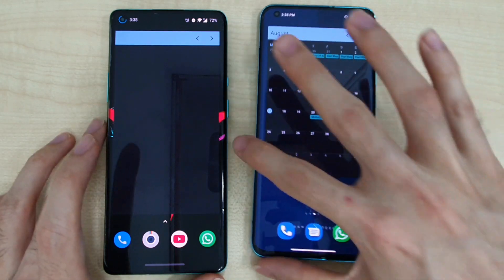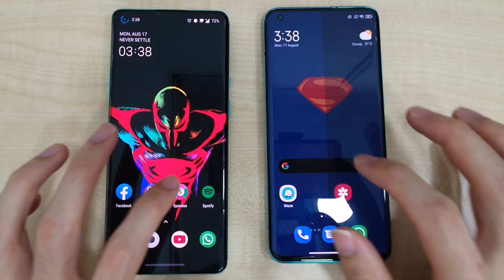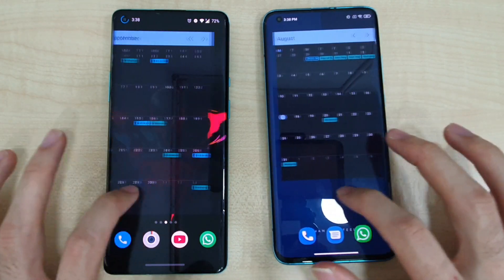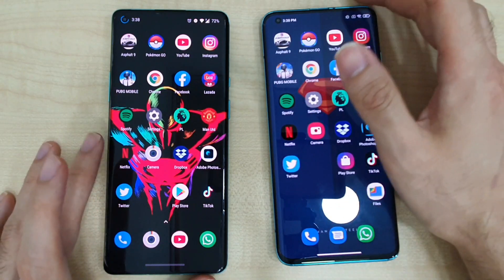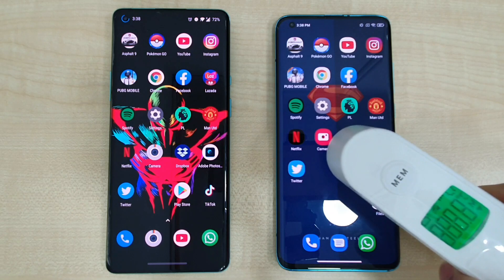On both phones, the Xiaomi Mi 10 is already ready to go, while on the OnePlus 8 Pro the calendar and everything else is not yet set up. Now it's done — you can see the extra smoothness on both of these phones.